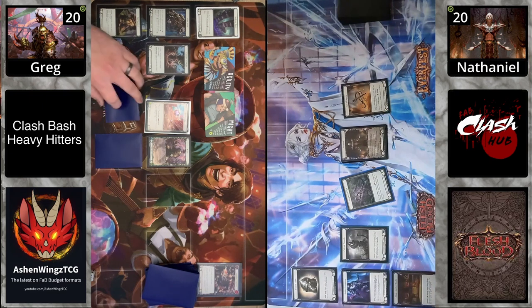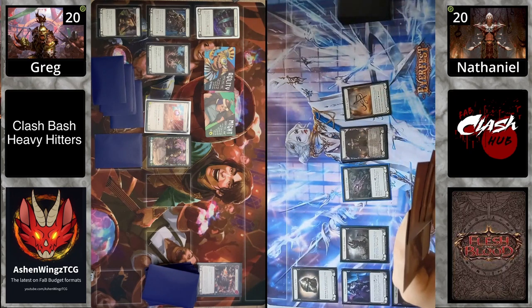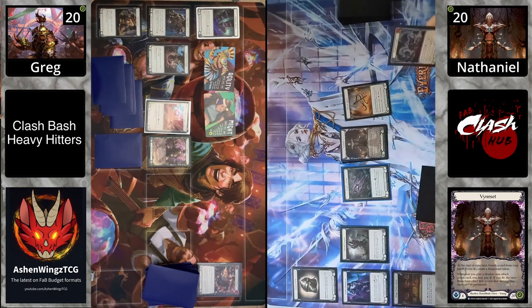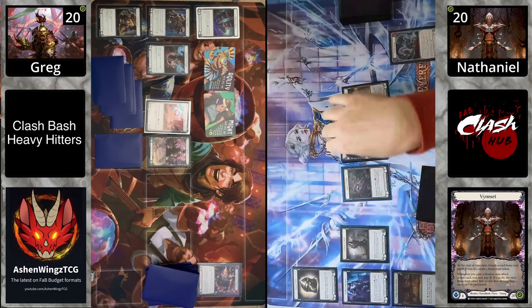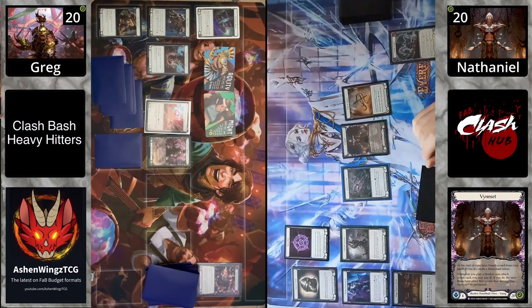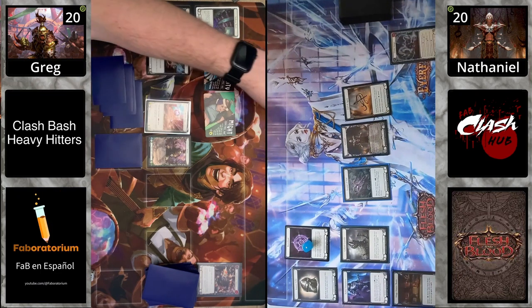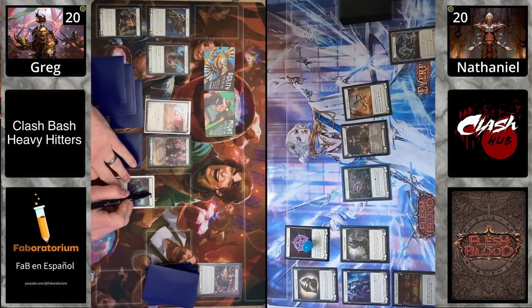Vin Set is sculpting their first hand. The reason you go second is to really try to sculpt your first hand, just like any class, but with Vin Set it gets even more important. They're banishing a Deathly Whale and creating a Rune Chant token. Vin Set, at the beginning of their turn, always has to banish a card — they effectively have 3.5-card hands because you're always getting rid of one and creating a Rune Chant from it.